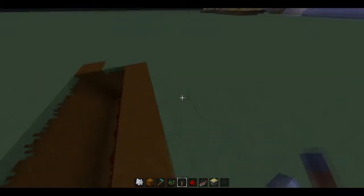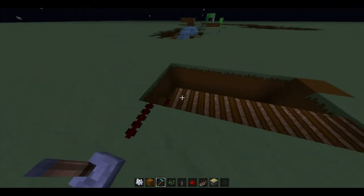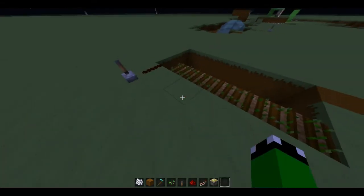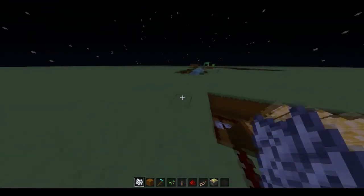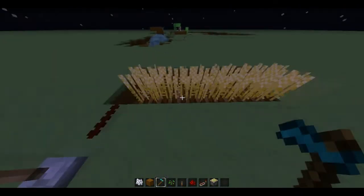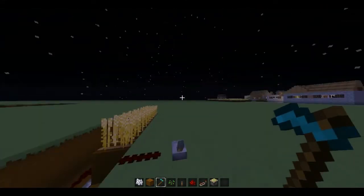You guys are probably wondering what the heck is going on. The main point of the video is to make everything grow faster. For the farm part — wheat obviously needs an unlimited water source or else it won't grow correctly.